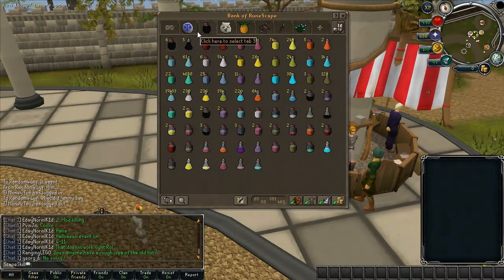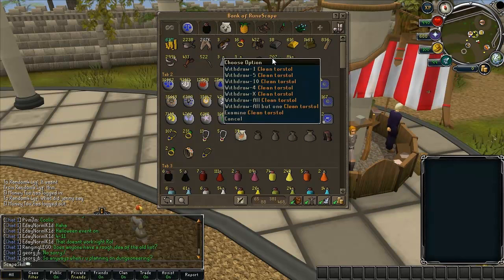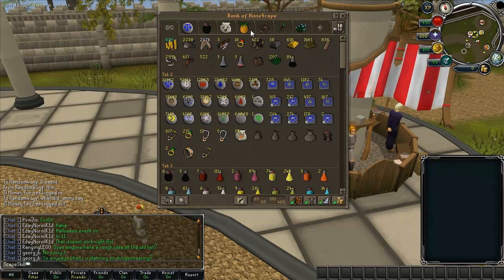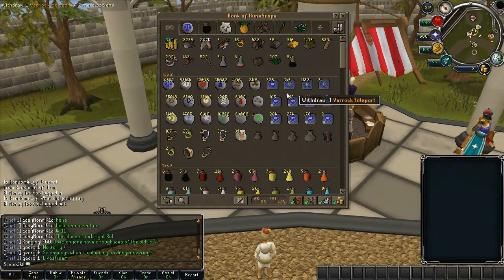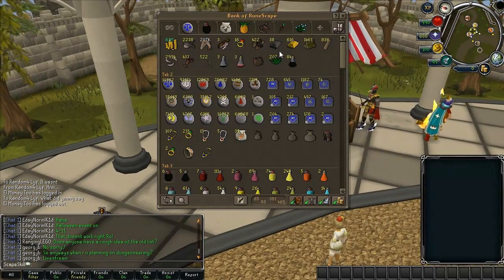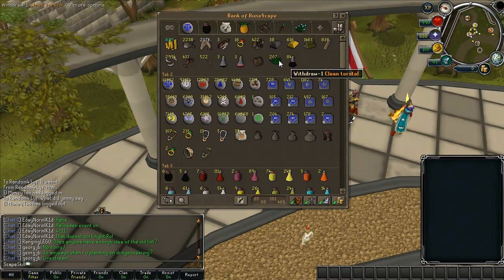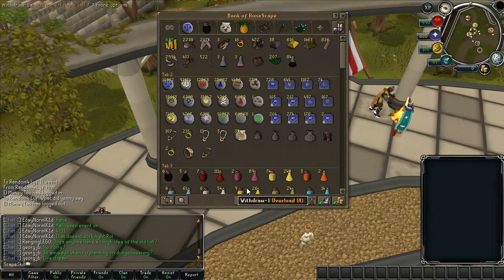My bank was getting pretty low on overloads so I decided to buy some torstols. I'm making overloads right now — I bought like 300 torstols. I just wanted to record this because torstols cost a hell of a lot, they're like 30k each, and all the supplies I needed for making 300 overloads cost me like 15M. I'm not normally the person that would just go out and spend that much, but I use overloads quite a lot now as I've started doing PVM a lot more frequently.